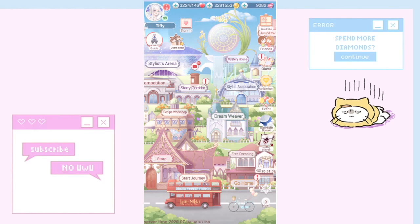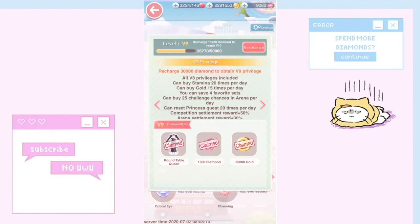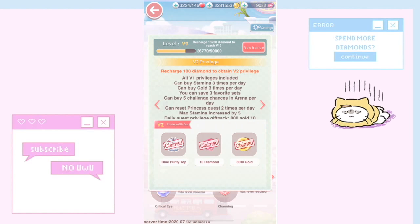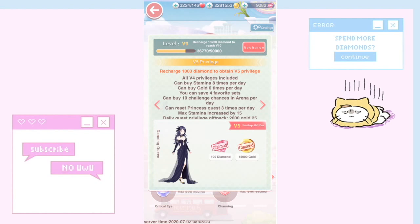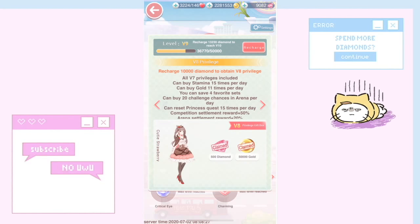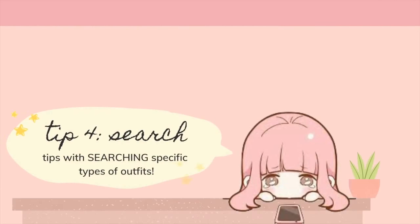For V1 and higher players — sorry V0 folks — click your avatar and go to the VIP banner (mine is V9, yours may differ), click that yellow thing, and you'll see your privileges. Remember to read and claim them all, because you get a lot of diamonds back. At V15, you can collect 5,000 diamonds from there.